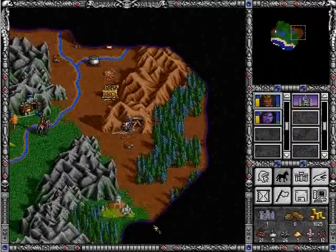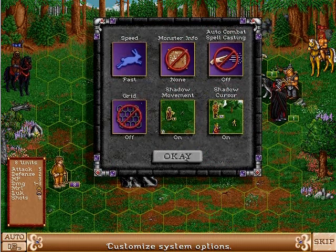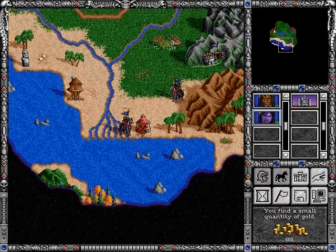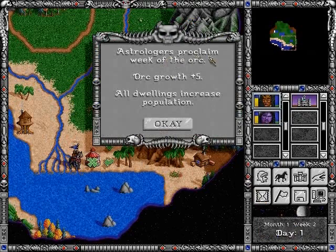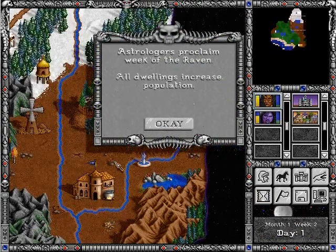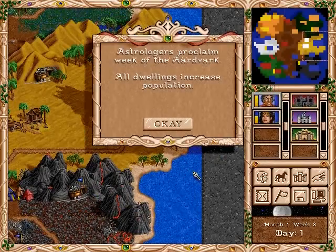It knew I was going to get my ass kicked. There are quite a few options you can set for combat — like here, you can turn off the grids so that you don't see them, which makes it a prettier battlefield. Once seven days passes, it's considered a new week, and creatures increase in growth. A lot of times, other resources may replenish as well.